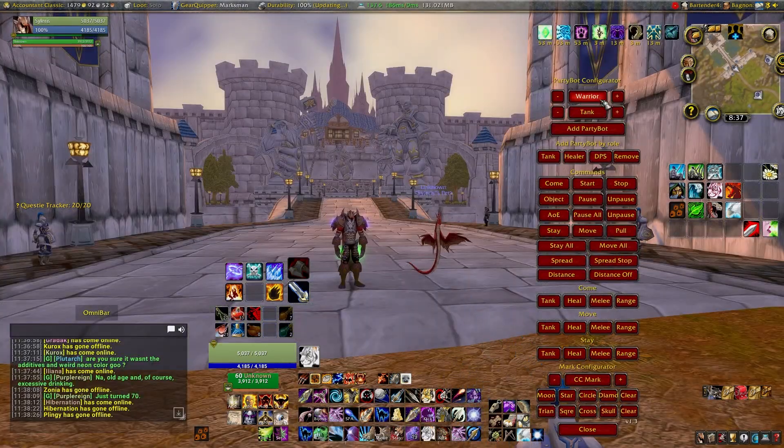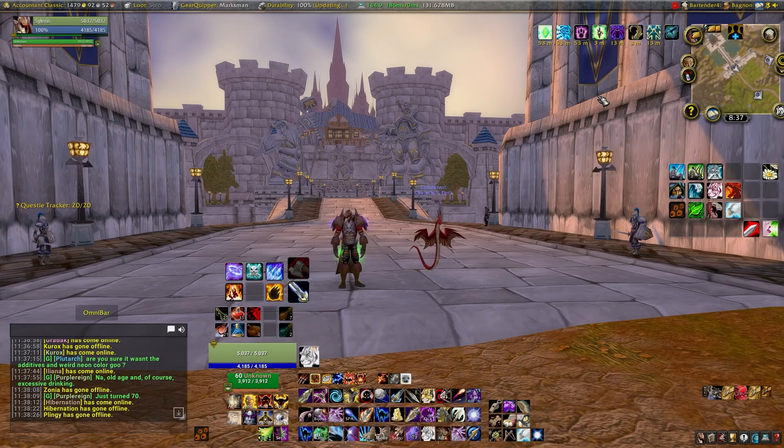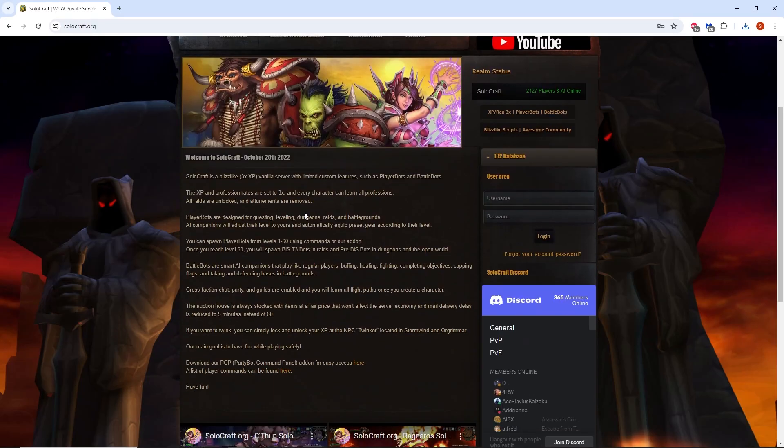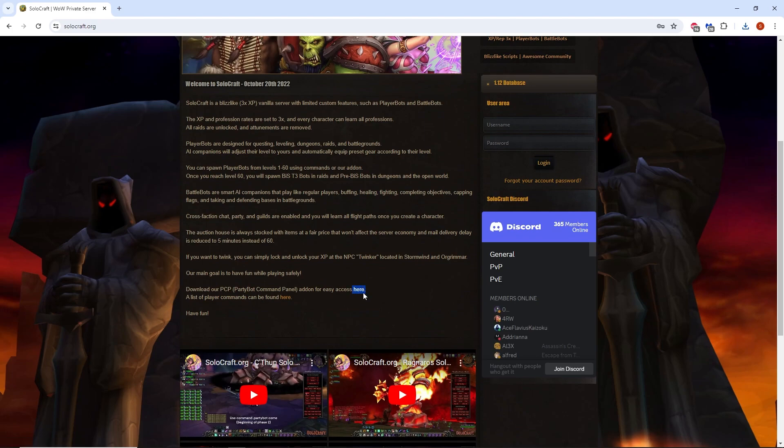Before we start off, to manage your teammates easier, we will be using an add-on called Party Bot Command Panel, or PCP for short. You can find the PCP add-on on the Solocraft homepage.